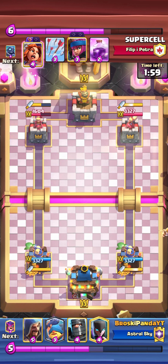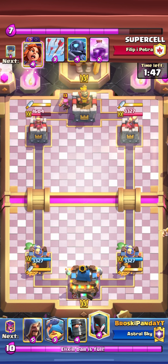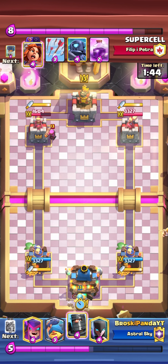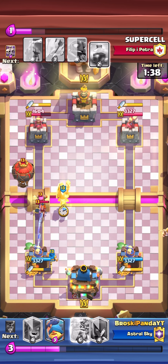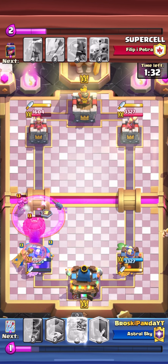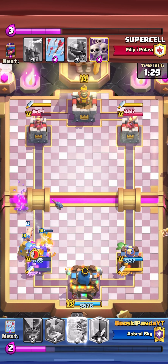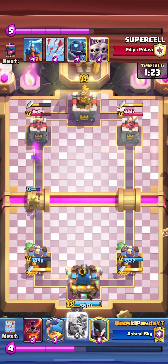He's done no damage to my tower so I'll chill and let elixir refill, then decide between night witch or wizard. He plays firecracker — I won't go night witch since the bats would walk in front of my tower and the firecracker would deal damage. My wizard targets the valkyrie. Hopefully night witch and wizard kill that balloon before it gets two hits — yes it doesn't land two hits. He also activates my king tower with the firecracker.